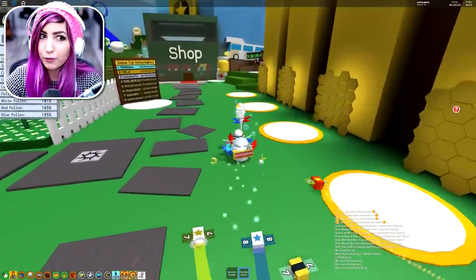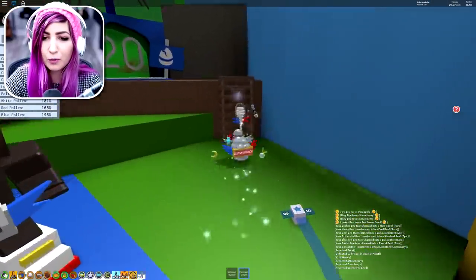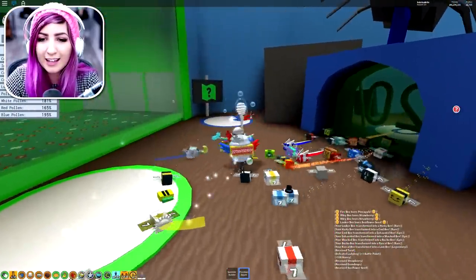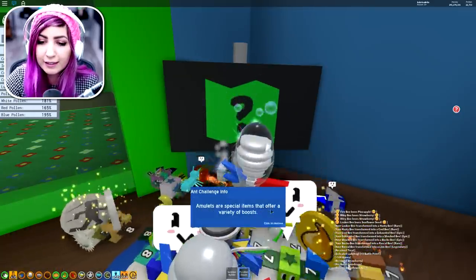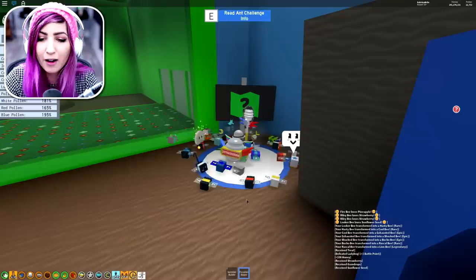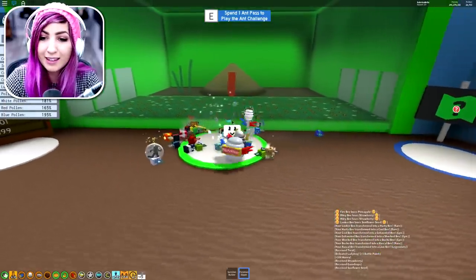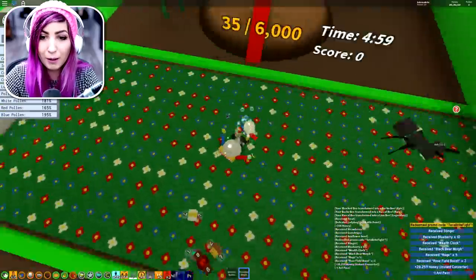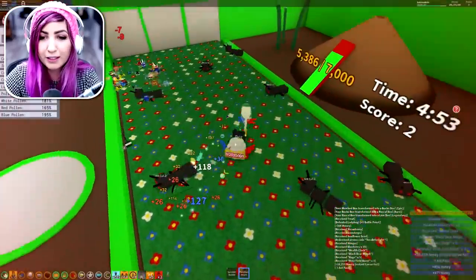First I'm gonna go over to the ant challenge before I actually redeem it. You guys can use your rage in any way you want - you don't even have to do this, you can go straight for the field boost for the rose field. But I want to see if we can get the Supreme Ant Amulet. We actually have Lion Bee and we're about to have times five rage. Get set - Redeem! Oh my gosh, I'm a bear, I have times five rage. I'm collecting so much pollen!